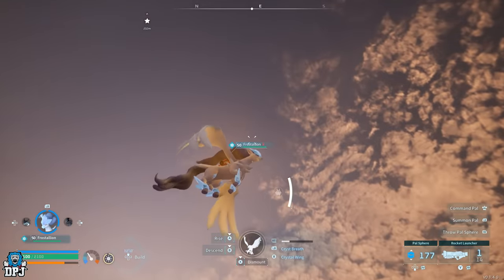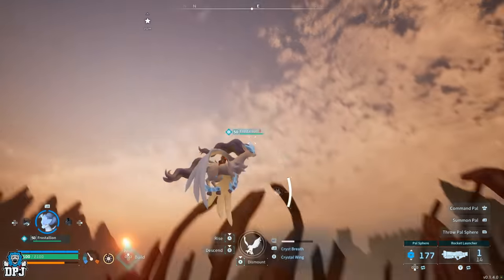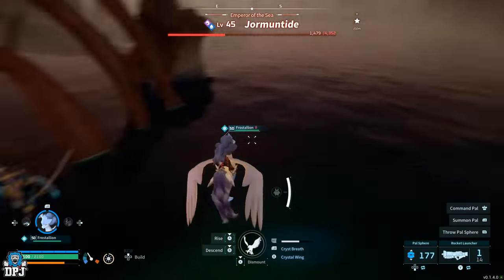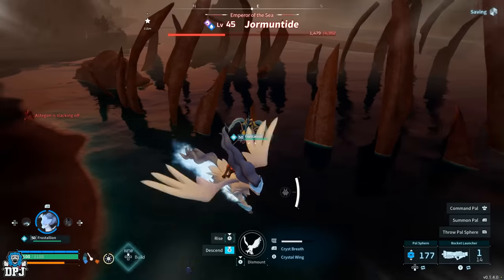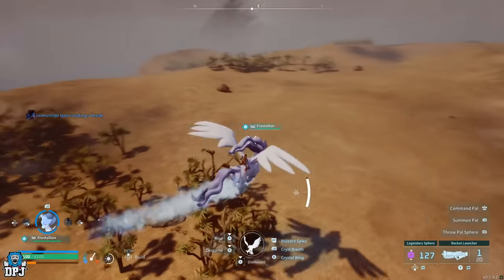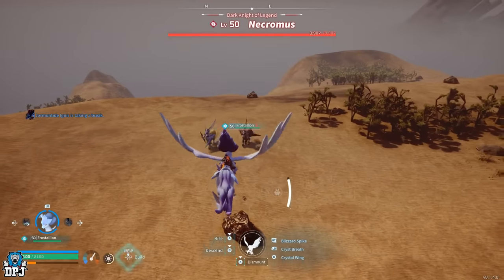I also tried it on King Paca, Anubis, and a few other bosses — it definitely works on any boss that isn't resistant to ice, can't be frozen, or isn't inside a cave. In regards to legendary schematics: the legendary Old Bow comes from King Paca, the legendary pump action shotgun comes from Suzaku, the legendary PAL mount armors — both heat and cold resistant PAL armors — come from Necromus and Palladius, and the legendary rocket launcher comes from Jetragon. You can farm these all day every day.